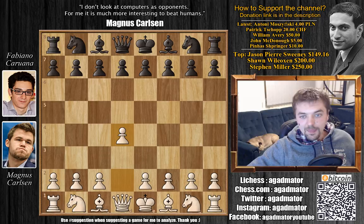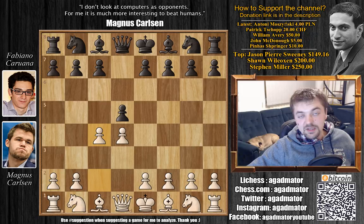Carlsen has the white pieces and he plays d4. We have d5 and c4 — the Queen's Gambit — and d captures on c4 by Caruana. It's interesting: Jose Raul Capablanca always said that the best way to refute a Gambit is to accept it, but he also said that maybe in the case of the Queen's Gambit, it's better not to accept it. But d captures on c4.